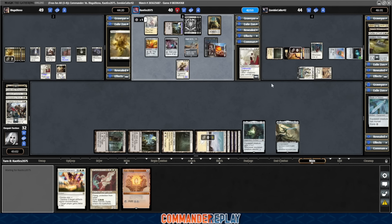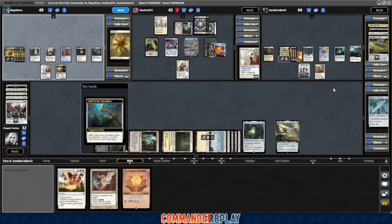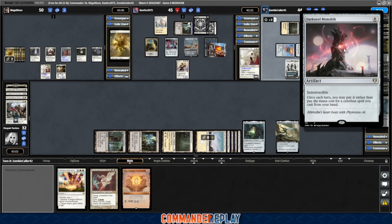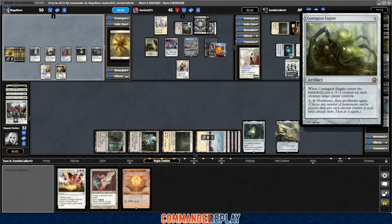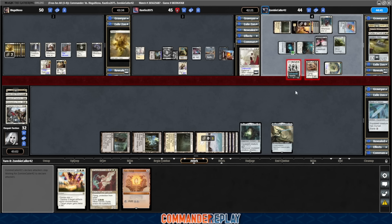Everyone's low on cards — card draw is what everyone needs right now. Elixir of Immortality gains five life and shuffles the graveyard. K.O. draws at the end step. Staff of the Storyteller — you can remove counters to draw cards; it's good for a token deck. Zombie's got ten mana and four cards. Darksteel Monolith — indestructible, once each turn you may pay zero rather than pay the mana cost for a colorless spell from your hand. So one free spell. Contagion Engine. I would love to catch Mind's Eye — the board isn't very threatening and we can just sit there and draw cards, that would make me real happy.